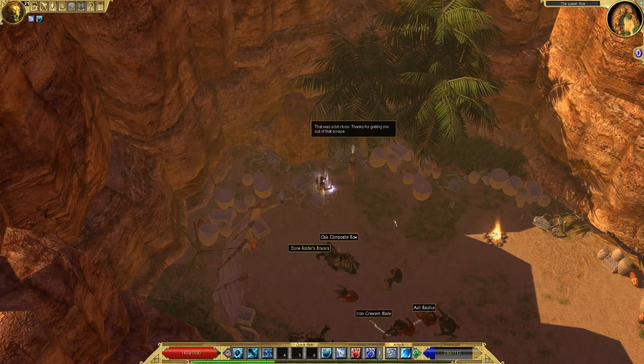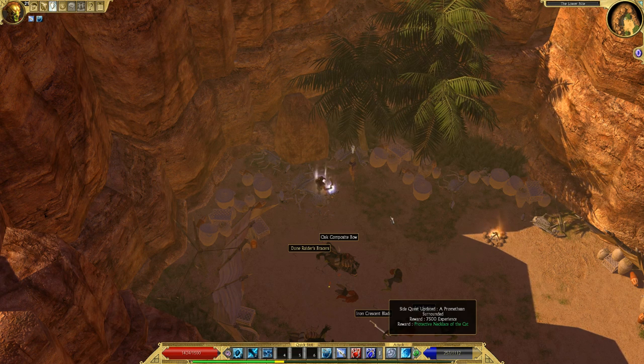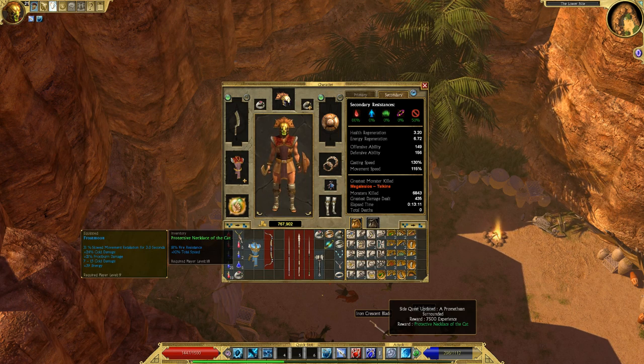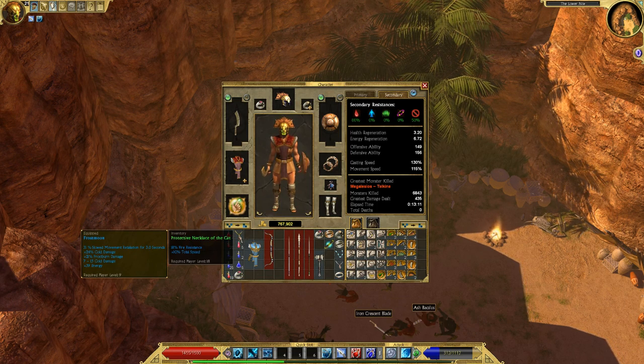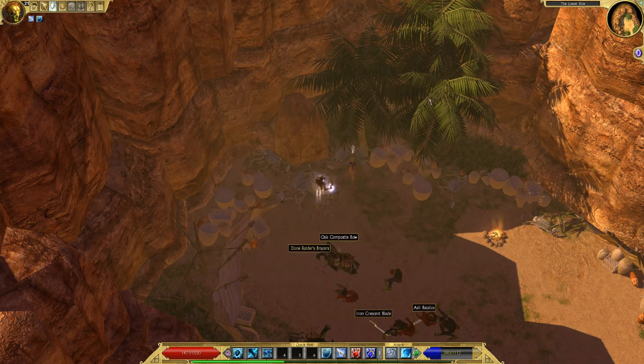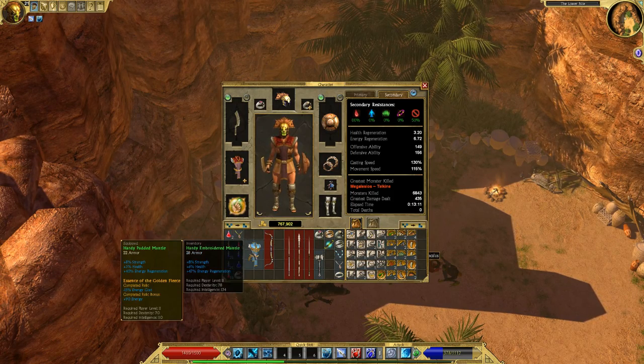What do you got? Thanks for getting me out of that scrape. Protective Necklace of the Cat — that's going to have some total speed and some resistance. Fire resistance and 10% total speed. Sometimes those are pretty good if you get one with a high total speed and a couple other stats to go with it.